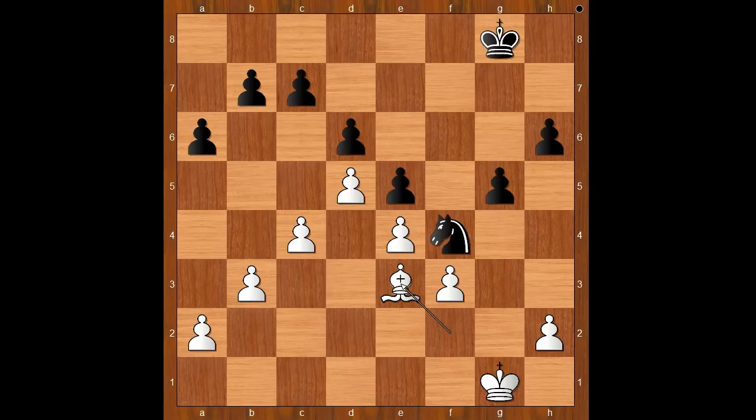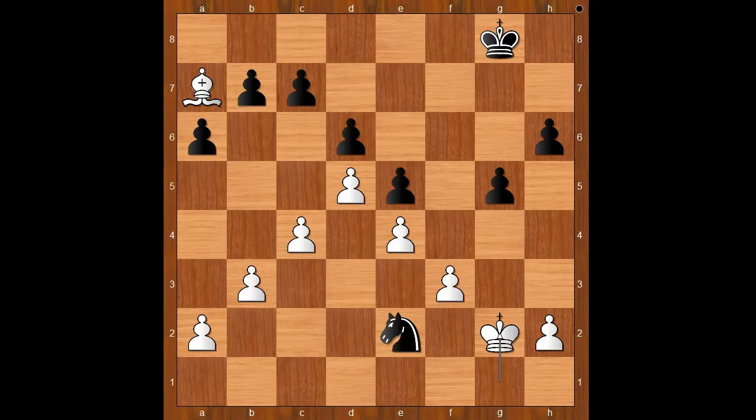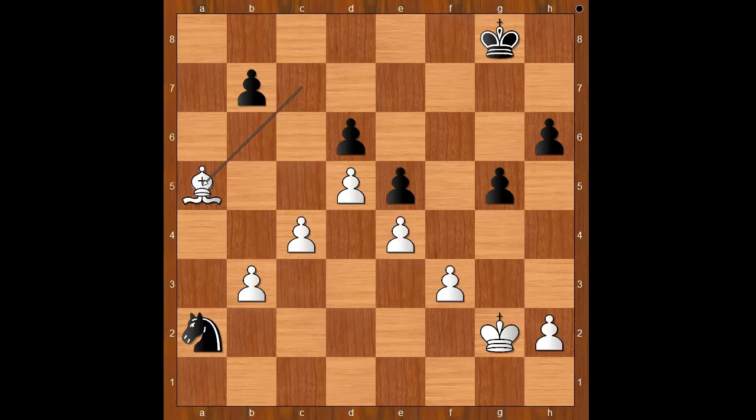Fiona played bishop to e3. Better was bishop to a7, and one line goes like this: knight to e2 check, king to g2, knight to c3, bishop to b8, knight takes on a2, bishop takes on c7. Now if knight goes to c1, then b4 and white wins. If a5, then bishop takes on a5 and again white wins.